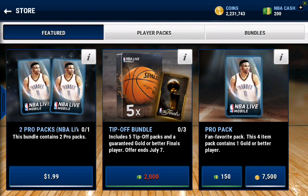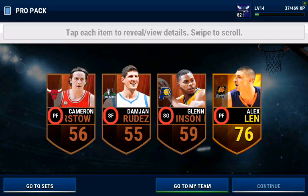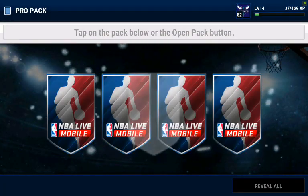Basically what that allows us to do is open packs and make coins, because even if we only pull a 75, we can still sell that for around 4,500 coins. And with the other cards that we get with it, we'll still break even. So I'm going to try to take advantage of this while we're able to and open a bunch of packs. Hopefully we can get some good pulls.